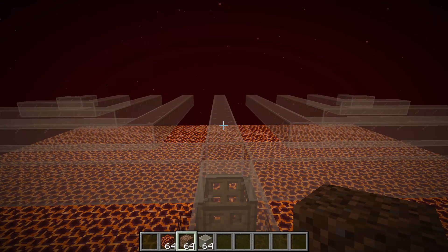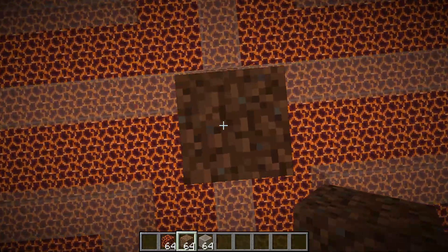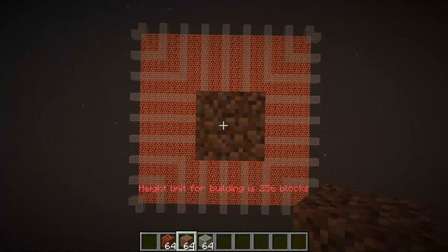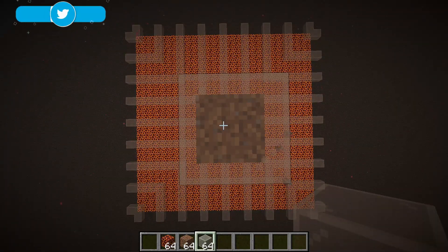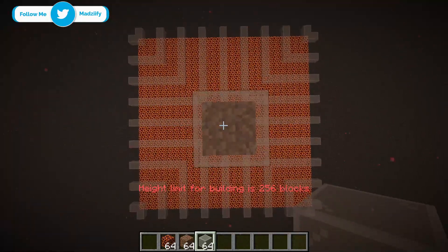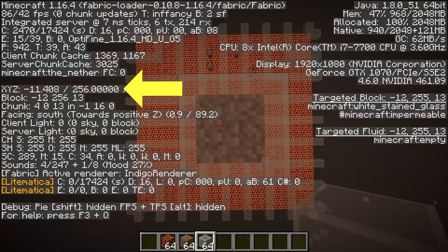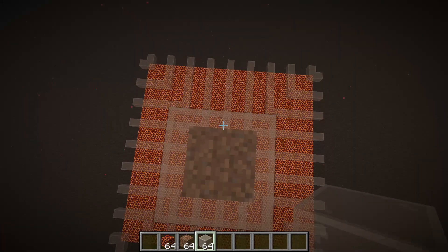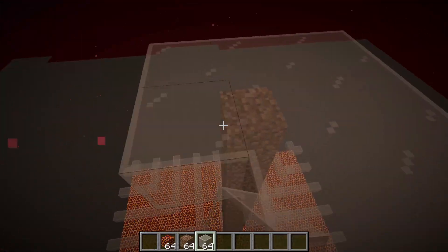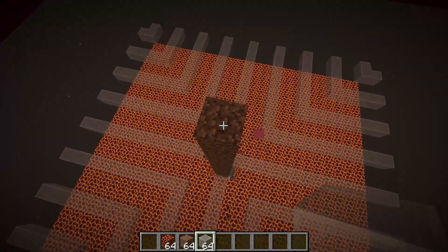The only thing left to do is to build our AFK platform. Start by building up 22 blocks with dirt, then place a bit of glass on top of the dirt. You will notice that this is the max build limit, so your AFK platform should be on Y level 256, as you can see right here. Then you want to build out a 3x3 platform. You can then remove your dirt platform.